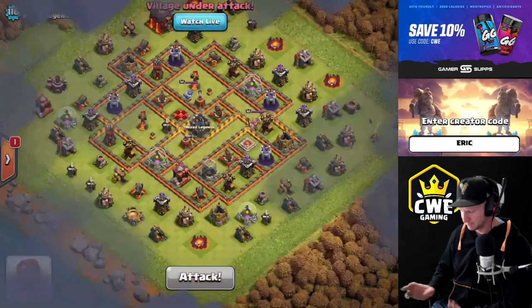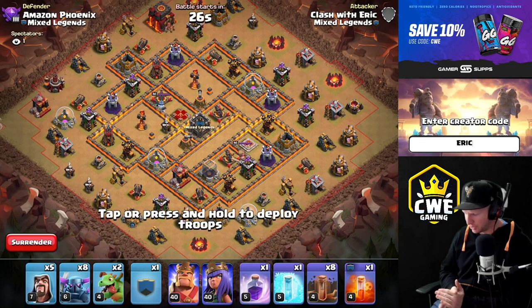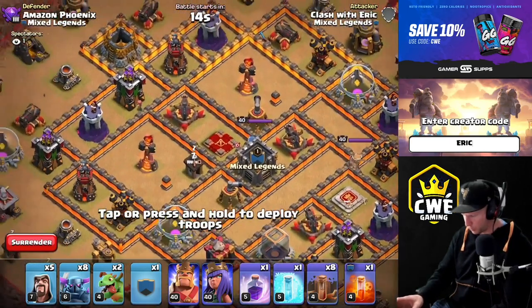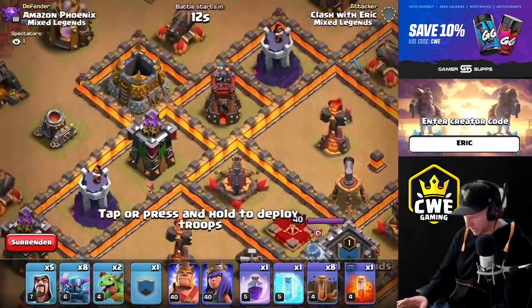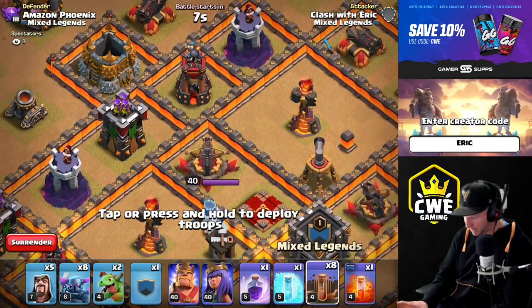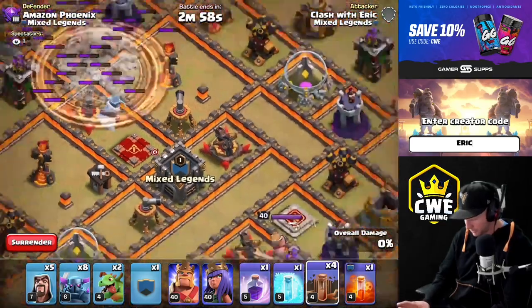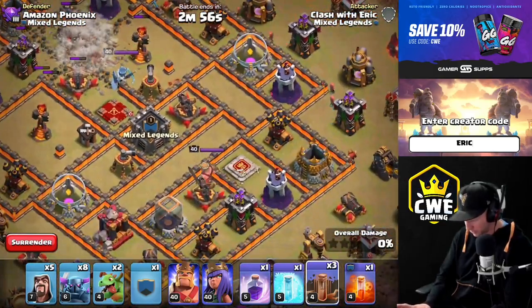Alright, let's try this base. We have two single infernos and we'd prefer to get both of them down right away — the sooner we get the infernos down the better when we do this style of attack. So we're going to open up right around this gold storage on the back side, and try to clip off one of these infernos while we're at it — one, two, three, four, and then another one on the other side, one, two, three, four.